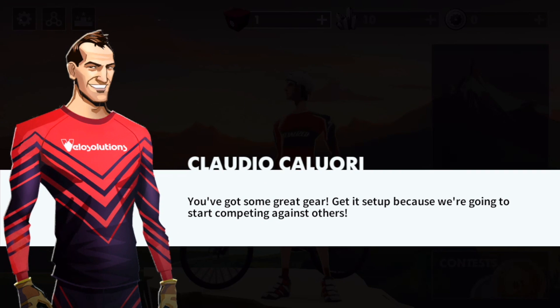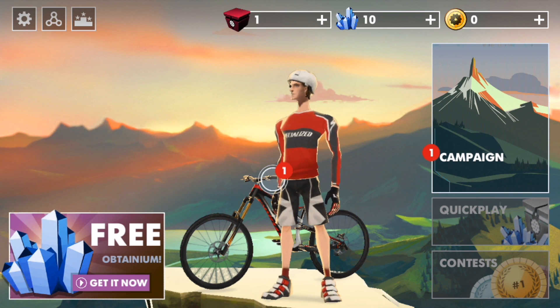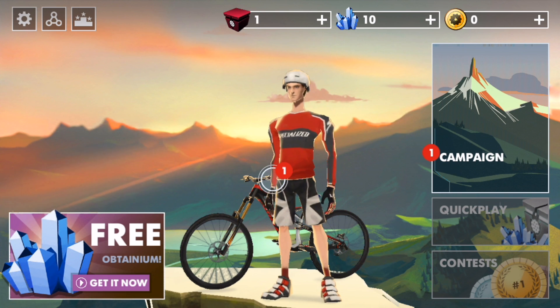Enduro master skill badge, got a lot of enduro points it looks like. We got some great gear — get set up because we're going to start competing against others. Sponsors drop off sponsor packs each day for free, so they're trying to get you to log in every day.